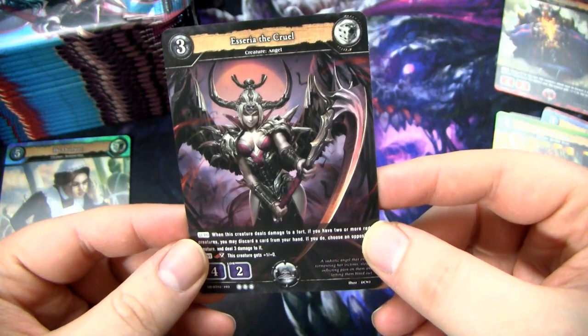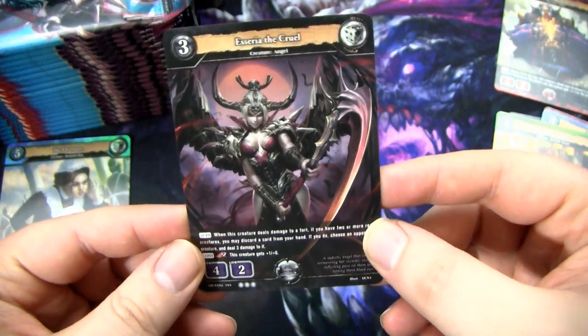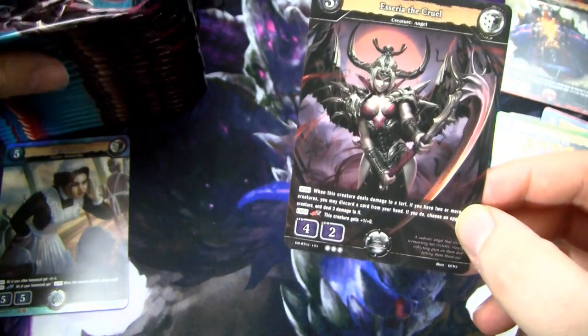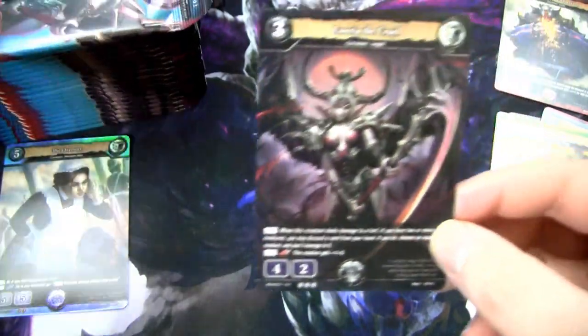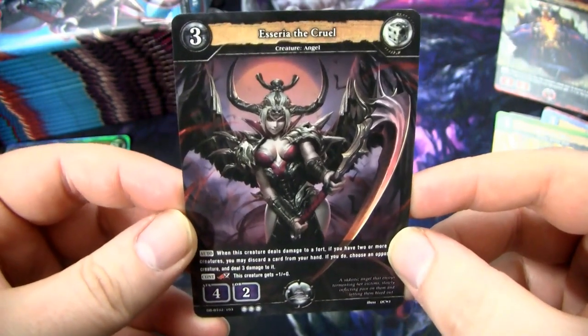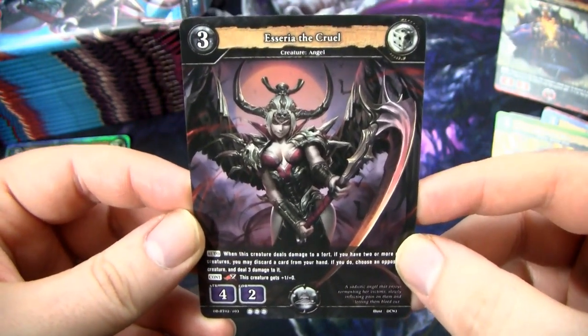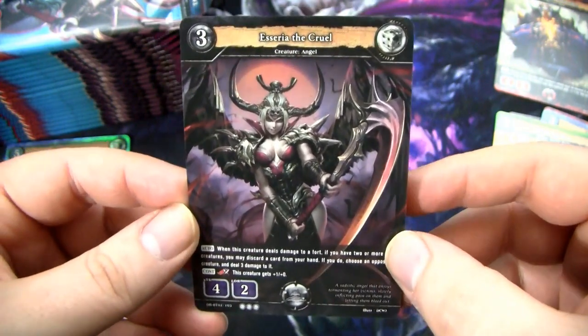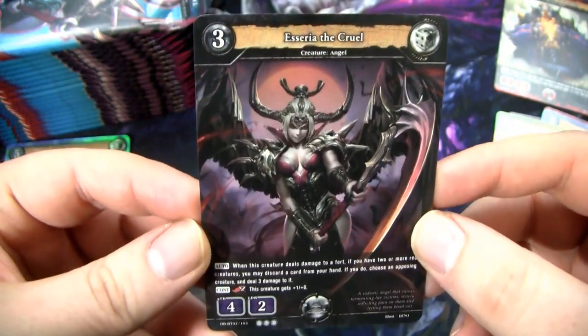Called it on the first pack - our rare is Aseria the Cruel. She is the card from the booster packs, the box cover. Very awesome art. That's one of the things that really pulled me into this game to begin with - the art is fantastic. Some of the best artists in Magic the Gathering are actually working on this game, like Steve Argyle. I think this card is actually a pretty decent card.